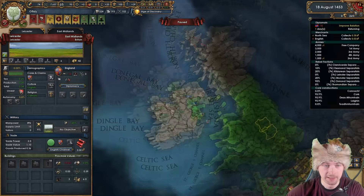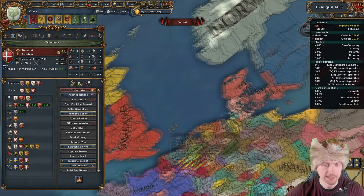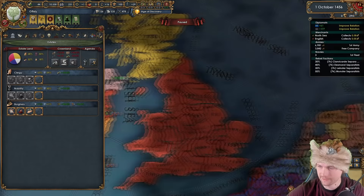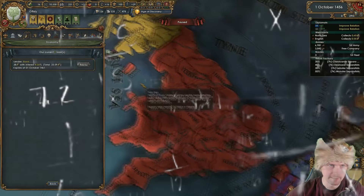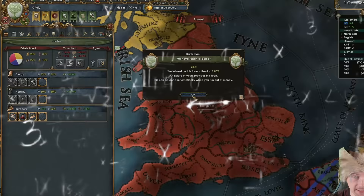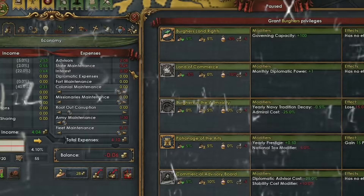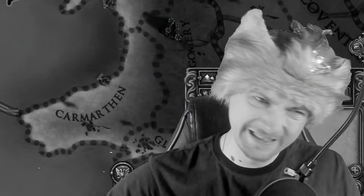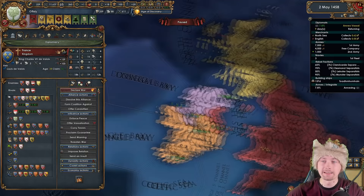I'll rival Scotland, England, and Denmark. Maybe Denmark or France would like to ally us long-term. All I have to do is improve relations. Here's a trick: I'll take a loan to repay all my one-percent loans, then cancel and re-take the burghers' privilege for 300 ducats at only 0.3 monthly interest. Thanks to improved relations with France, they are now friendly — I can send an alliance offer and start earning favors. I'll also improve relations with Castile, as they rival England and their fleet might help us.